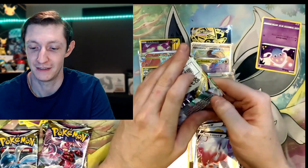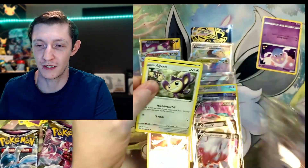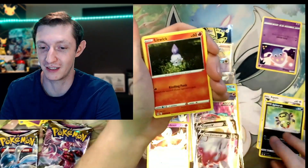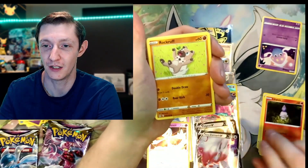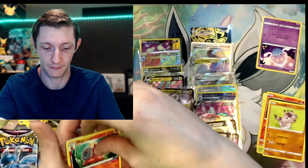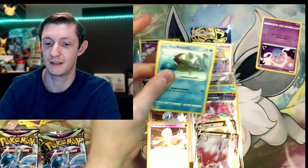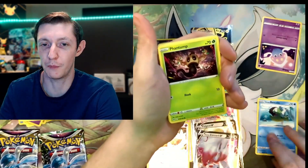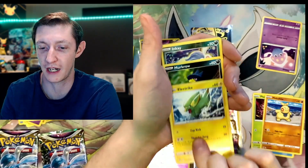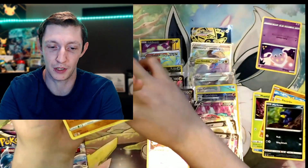Four packs left. Can we finish this off with any more hits, or did we completely just use up all of our luck? Sligoo, Macargo. Comment a bird emoji or something to send some luck for pulling an Aerodactyl. Murkrow, Inkay, and a Rhyperior. That's so weird that the entire box had upside down energies.